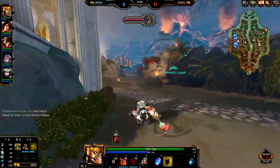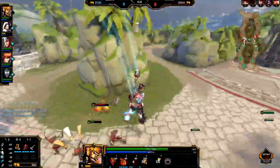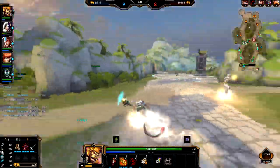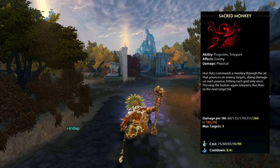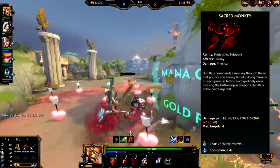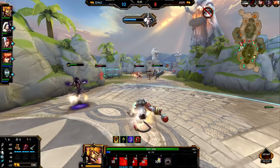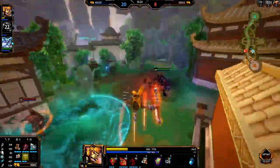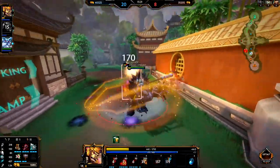He's really good with his basic attacks, and the cooldown maxes at 8 seconds, so at the end of the game it's constantly up, especially with cooldown reduction — so make sure you're leveling his 2 first. If Thor and Nezja had a baby, it'd kind of be like Hoonbots. Sacred Monkeys is his number 3 — Hoonbots commands a monkey through the air that pounces on enemy targets, doing damage on each pounce, hitting each enemy god only once. Pressing the button again teleports Hoonbots to the next target hit. It helps you get away, chase somebody down, and dodge abilities. You can throw it, bounce on minions, and either teleport to it or not — keeping enemies guessing.